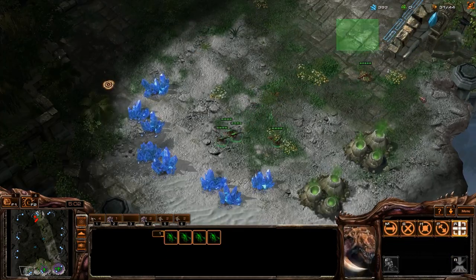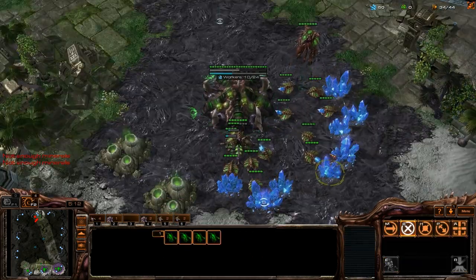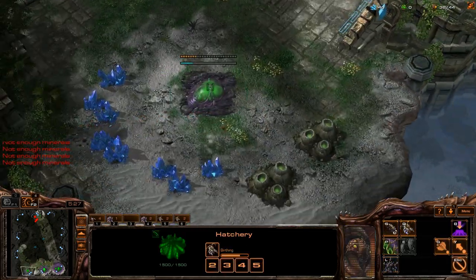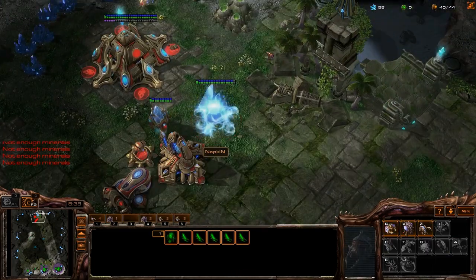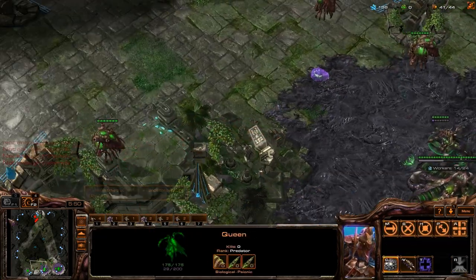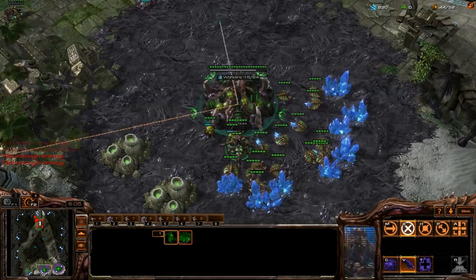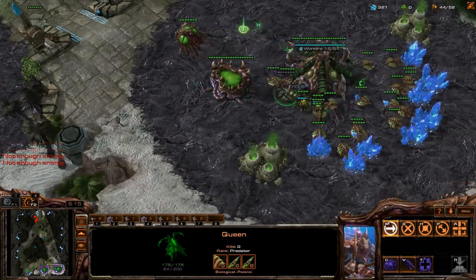Cybernetics core coming up for him. Is he gonna cannon this base out, is my question? Doesn't look like it — I was gonna say you could do it from this ledge, but you can't even get up there, so that doesn't make any sense. Gonna get my lings at the front of his base. That seems like a kind of an early core. Get another queen — this queen's gonna end up going to this third base, which is why I'm getting a queen at my main as well. Another overlord on the way. He might be cannoning my third, actually, so I probably should have kept an overlord or a ling there.